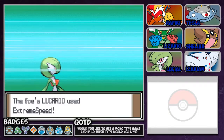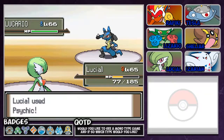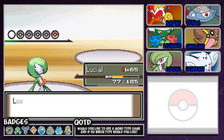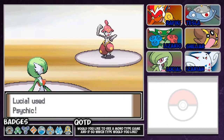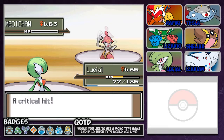Extreme Speed! From 146 to 77. If it lives this, I could potentially... oh never mind — critical hit! I was going to say I could potentially survive another Extreme Speed and KO it. What's next? Medicham — the other Pokemon that can resist me because I don't have Shadow Ball. Medicham actually has good special defense and a great moveset. Thank God you can't Mega right now. And wow — two unnecessary crits.